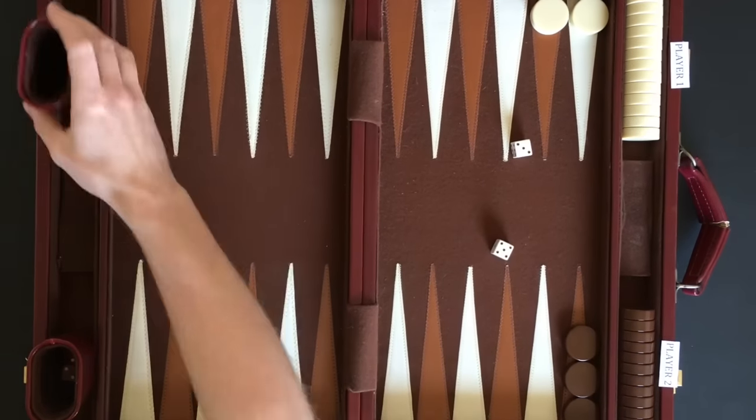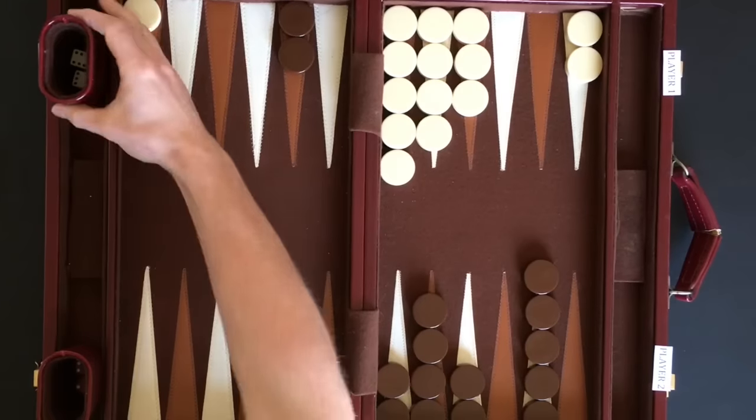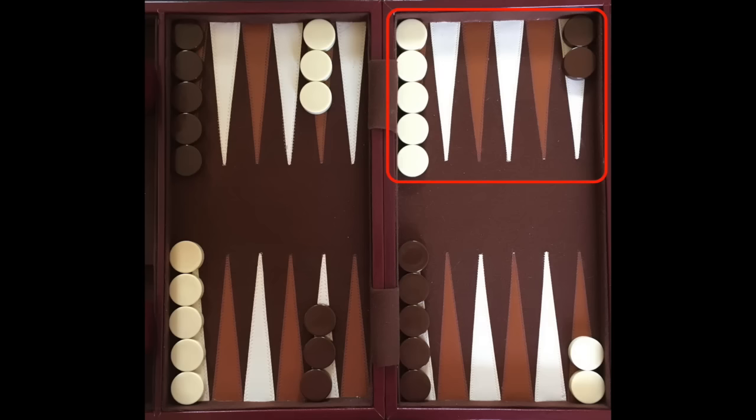The object of the game is to be the first player to remove all his checkers off the board. Checkers can be removed only when all your checkers are within your home board. This is the white checker's home and this is the brown checker's home.